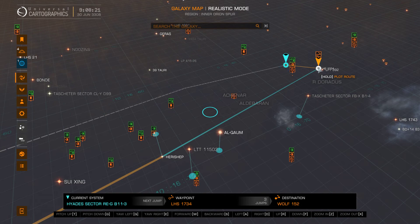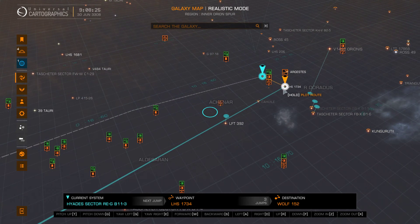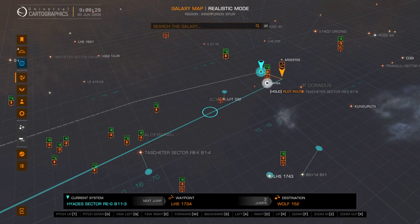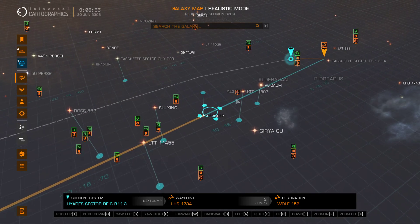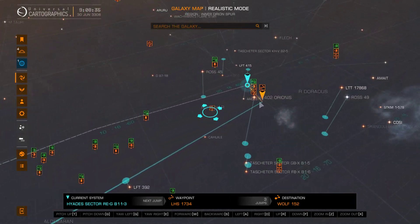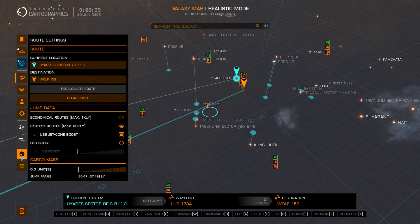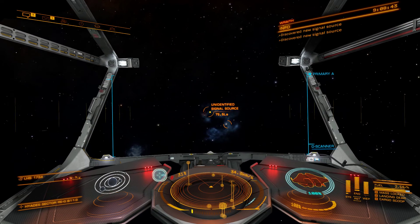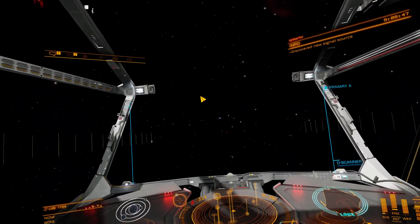If we move over here, you can see that I'm going to be moving into this system here, which is LHS 1734. The way you can tell is that all this blue line along here is the distance that we're going to use the star to Neutron Jump. Now that we've re-plotted our course and it's going to take us less jumps, let's head into that area and I'll show you exactly what we should be doing.